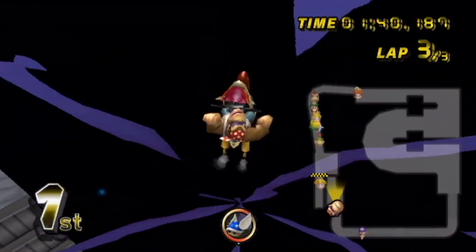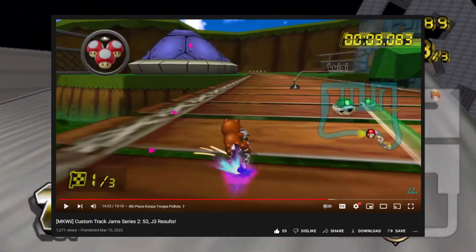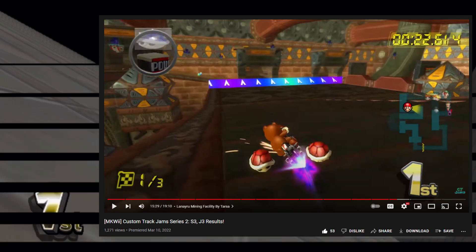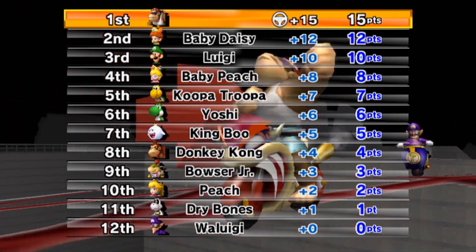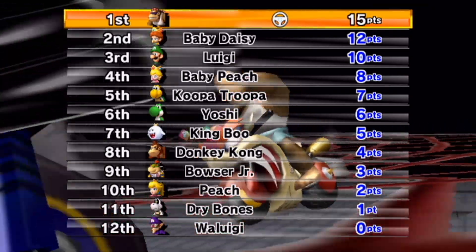Tracks like Bowser's Magma Sanctum by Burge, Koopa Troopa Polluta by Lucio Winds, and Laina Ryu Mining Facility by Tarza were all really solid — with almost all of them being debut tracks for the creators, though most also didn't release to the wiki. Still, I highly recommend checking out the results if you haven't already. Awesome stuff Brie.